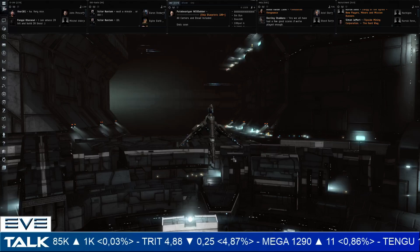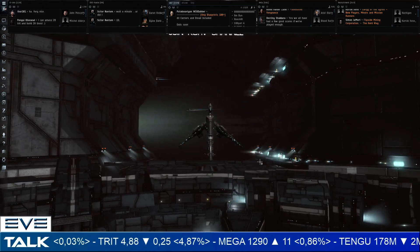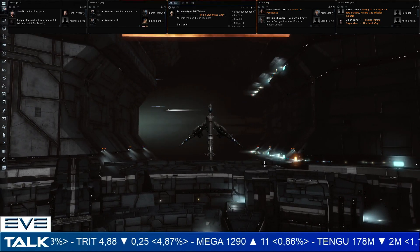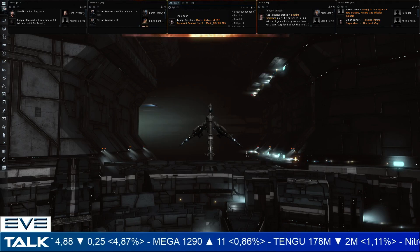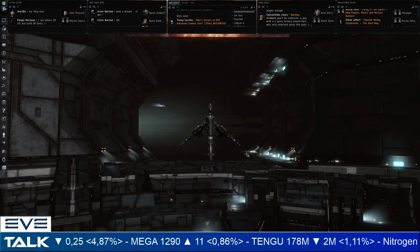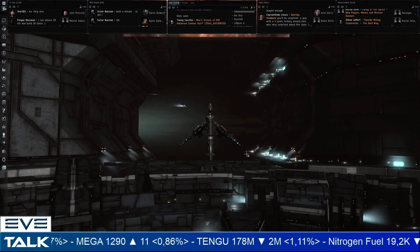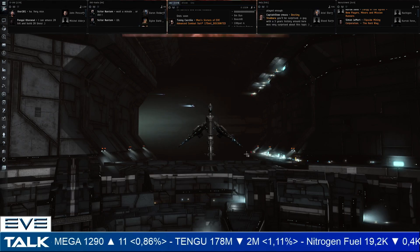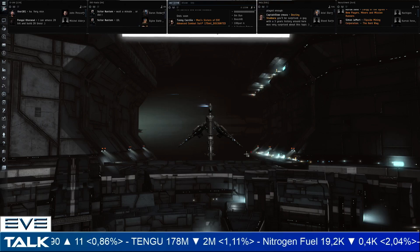Hi everyone, the Lone Wolf here. Welcome back to Eve Talk, your weekly look at the market in Eve Online. It's the last Eve Talk before the expansion, so I hope everyone is ready with their preparations. I'm sitting pretty good — I have all the structure components ready for an M refinery once that comes out. All I need to do is buy the blueprint, make a copy, and get that in the oven.